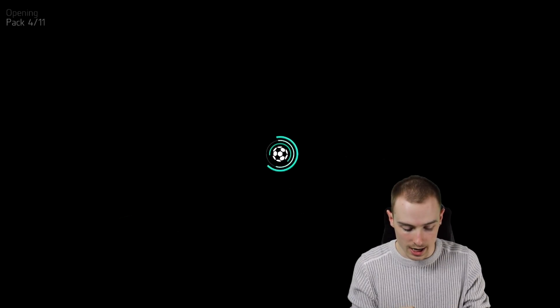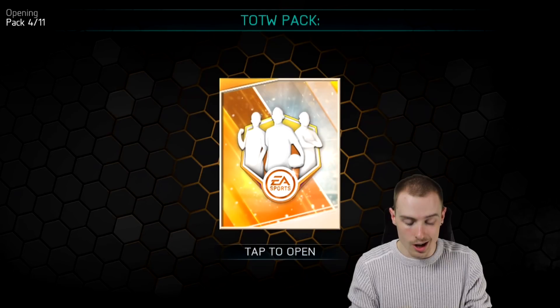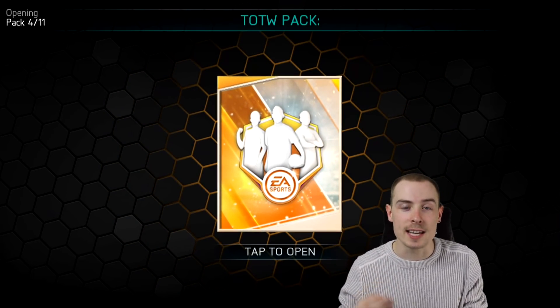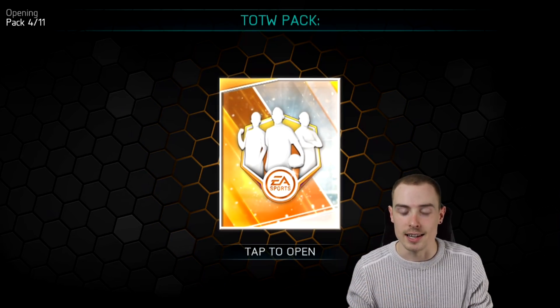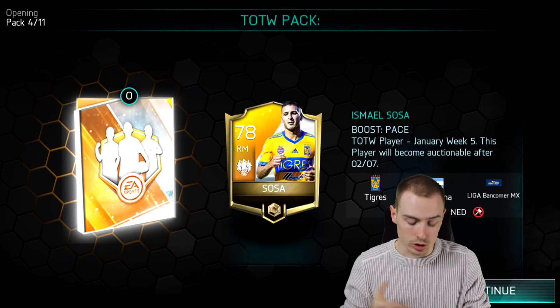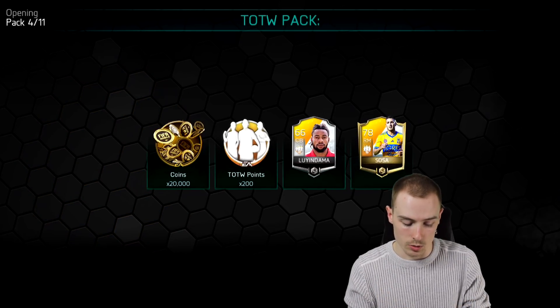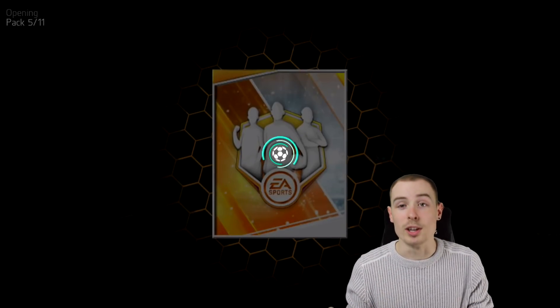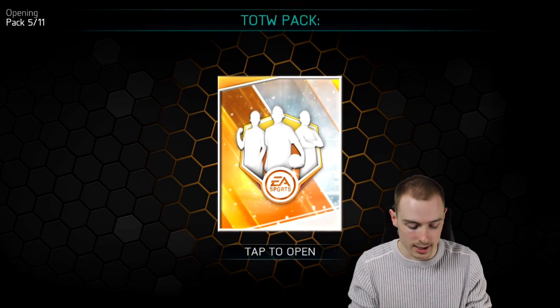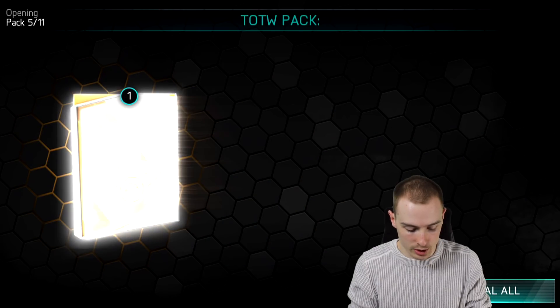The first few players aren't anyone too decent or noteworthy. I made the same mistake as last week — I didn't look at the non-elite Team of the Week players. But it is good to know who's there, such as Sosa, who I know is going to be one of the highest rated ones — 78-rated — so you know who you've got and who you're missing.